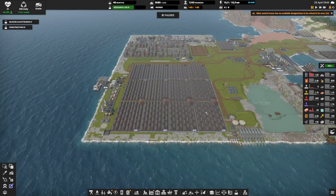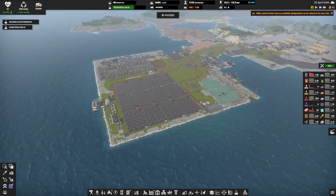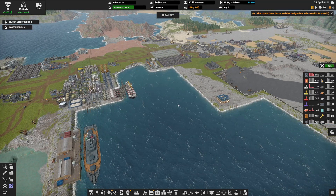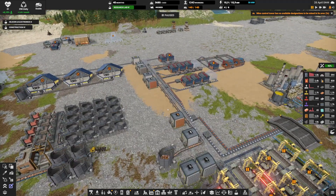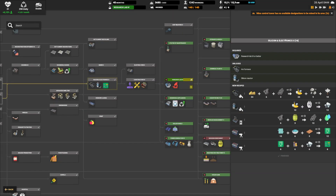Feel free to share better production management ideas in the comments below. More importantly, let's move forward with our productions. I've made a couple of small temporary productions. I haven't upgraded the bus yet because in the next episode I'll show you a magnificent final bus. At the end of the last episode we unlocked the silicon and electronics tube, so we can start making silicon poly and graphite.